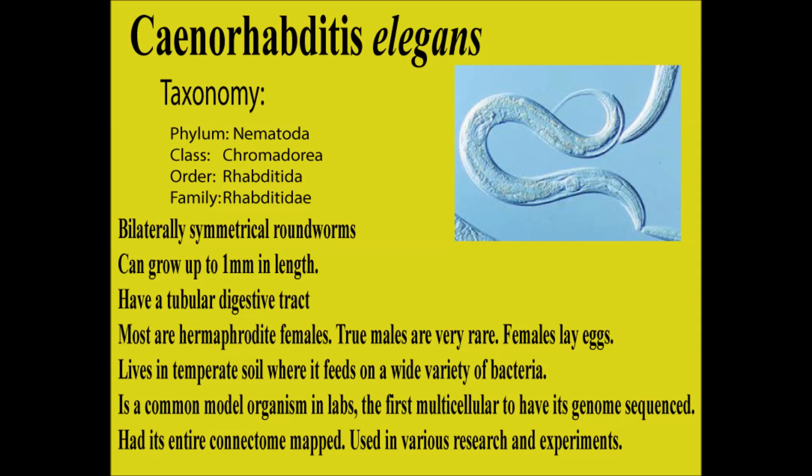They have tubular digestive tracts. If you think of flatworms like planarians — which have a one-way digestive tract that goes in and out the same way — with roundworms like C. elegans it's like us: food goes in one way and comes out the other. Most are hermaphrodite females, as true males are very rare — I think it's like one in a thousand in nature. The females lay eggs, which hatch and go through several larval stages. When they're under great stress they can go into a special larval stage in which they won't grow any further to protect themselves.